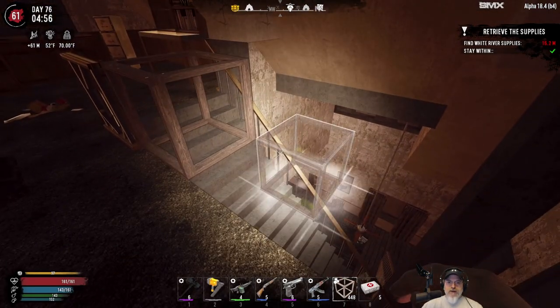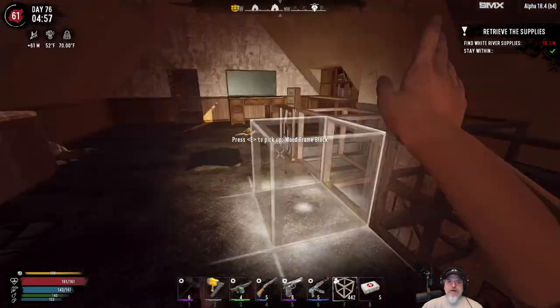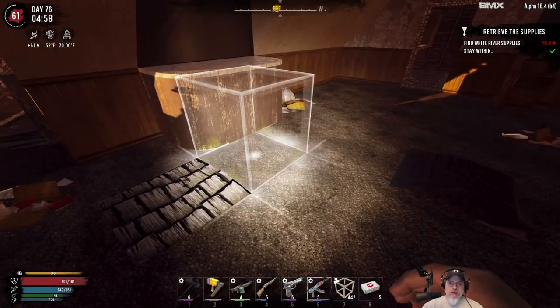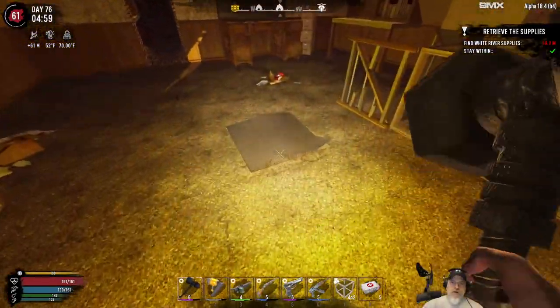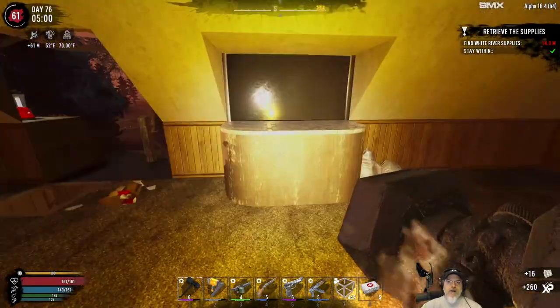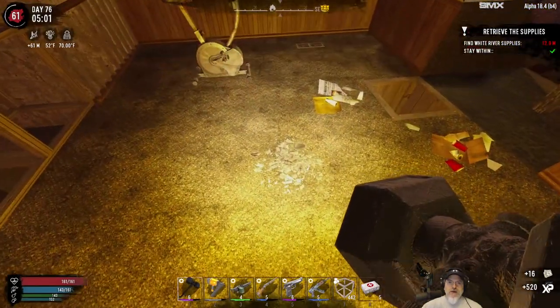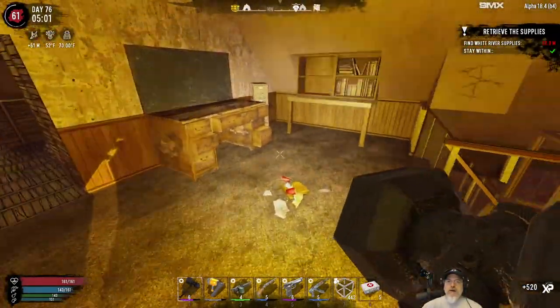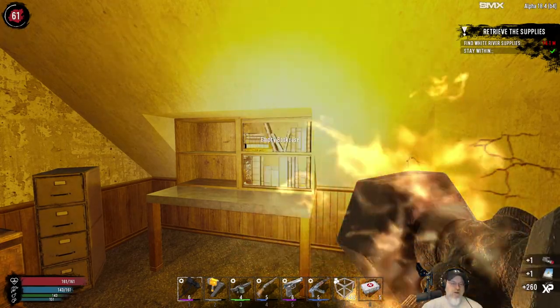Let's buy ourselves just a little bit of time here if something tries to come up the stairs. What are all these things on the floor? We've got some moolah, some Daenerys, got a bookcase — we already know both of those schematics. Looks like that's just a closet area.